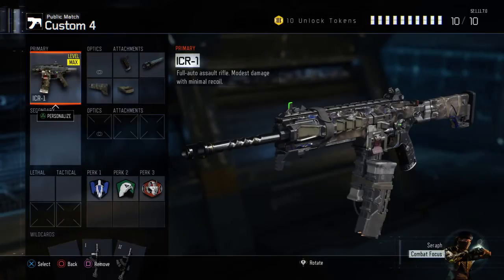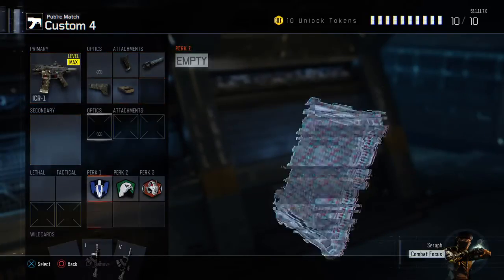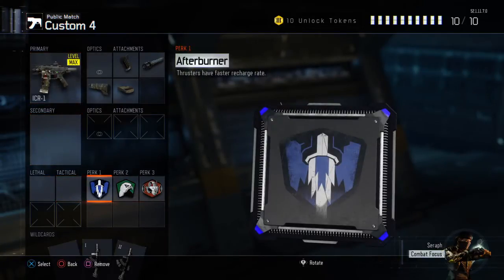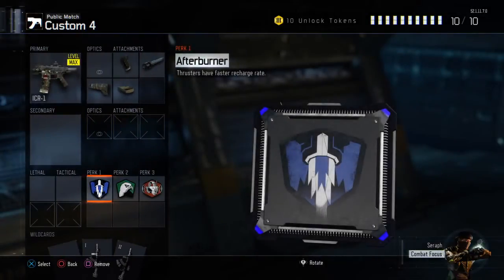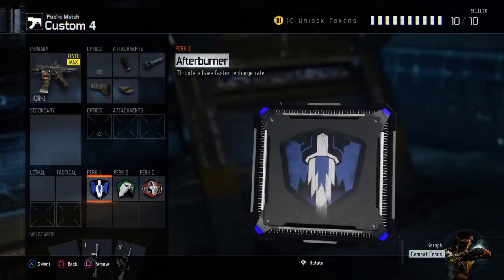I'm going to explain the perks I have and then the attachments, and tell you guys what each one is for. So first, here's a quick picture of how it looks. For Perk 1, I have Afterburner. The reason I chose Afterburner is because it makes it a lot harder for enemies to kill you if you keep jumping around — your thrusters have a faster recharge rate.